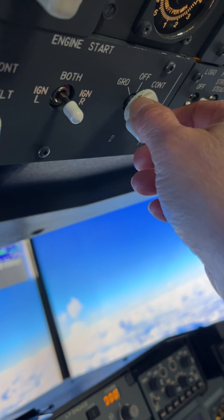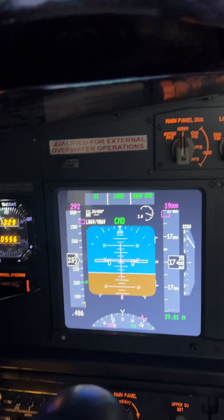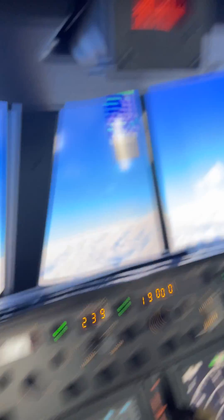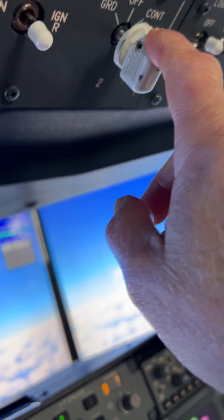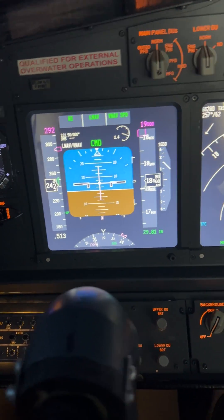Now engine 2 to off, and the speed just changed. I can definitely trigger that on every flight. When I turn off engine 2 from continuous to off, it changes my speed from 230 to 292.